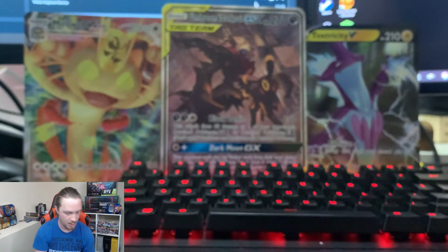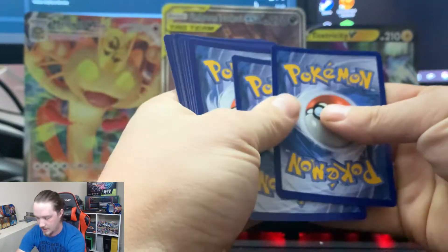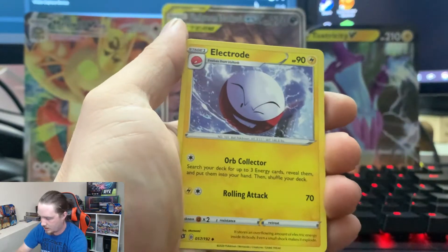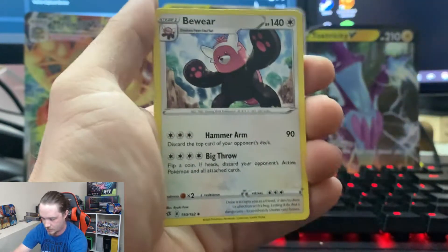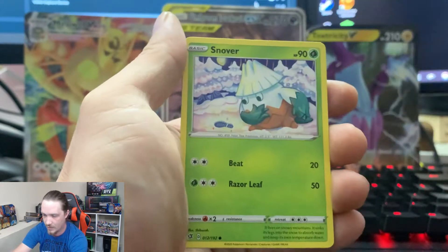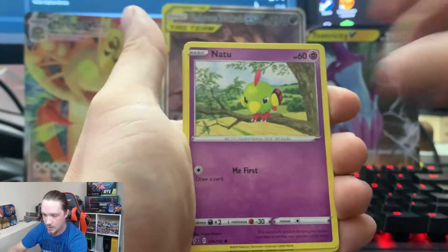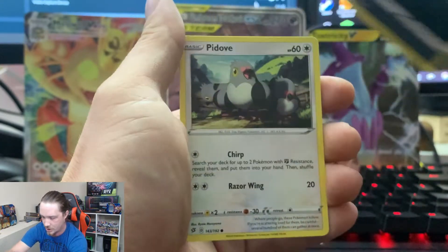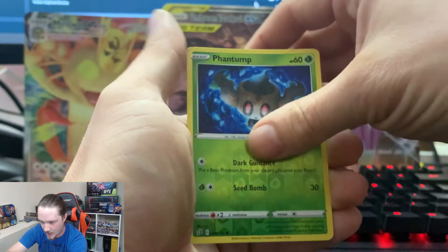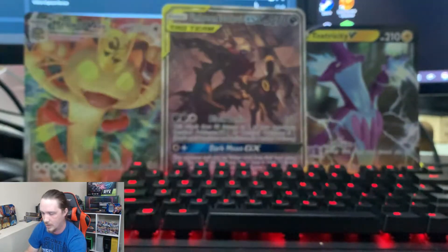So far we've only gotten one hit off the box. Green card — that's not gonna make me feel great. So we got Energy, Electric, Electrode, Beware, Polisand again, Skwovet, Snover, Natu, Trubbish, Pidove, Reverse Holographic Pantump, and a Snorlax as our rare.